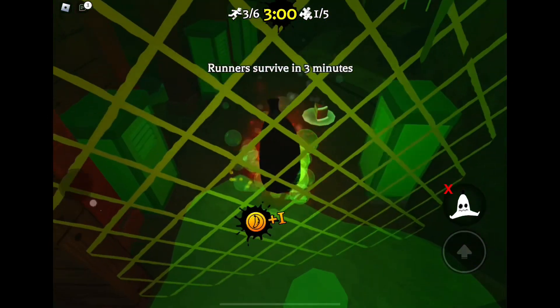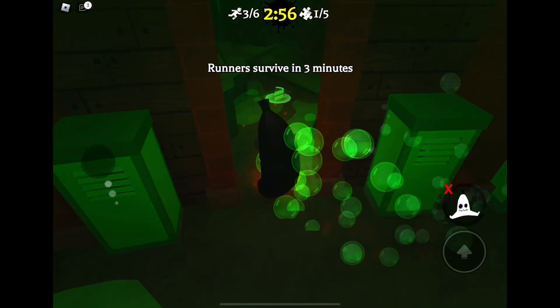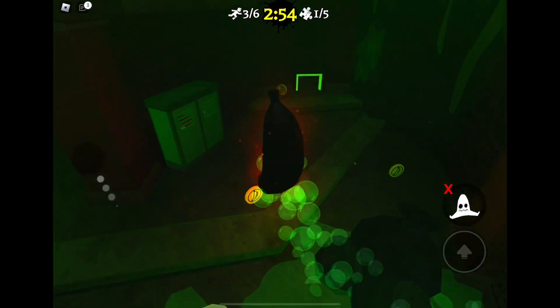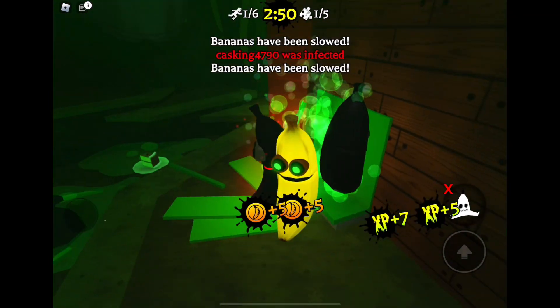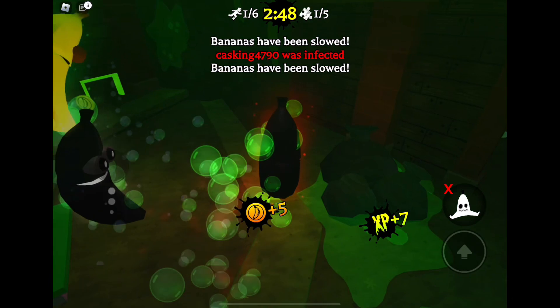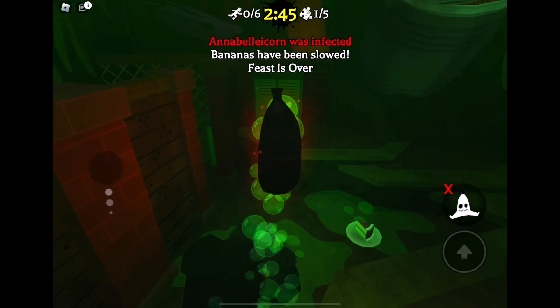Some coins — and maybe we can find some people over here. Oh yeah, I see two people! When you're in a locker, you should try to crouch so the bananas will have a harder time finding you.